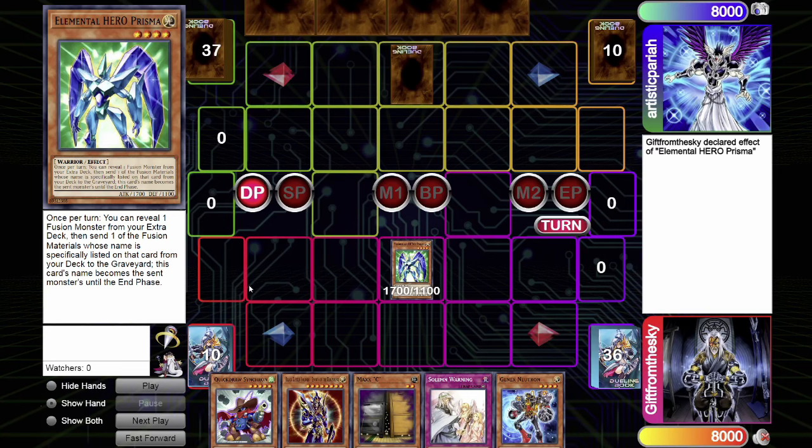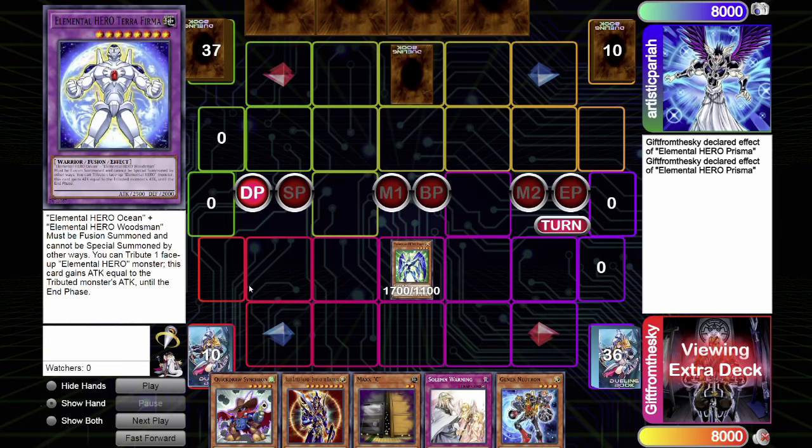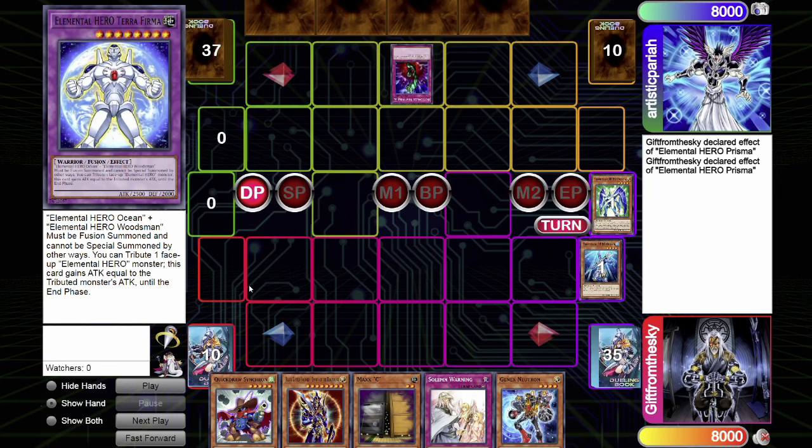Another difference between Edison and Tengu: Prisma doesn't send a monster from the deck to the graveyard as a cost. In Edison format, if you activate Prisma as priority as an ignition effect and your opponent responds with Bottomless Trap Hole, you would not be able to send a monster from your deck to the graveyard. However, they rectified this ruling after Edison format — if you activate Prisma's ability as Chainlink 1, you are able to send a fusion material monster from your deck to the graveyard, and then your opponent can respond. So if they activate Bottomless Trap Hole, Prisma gets banished but you'll still be able to send a water monster from the deck to the graveyard.